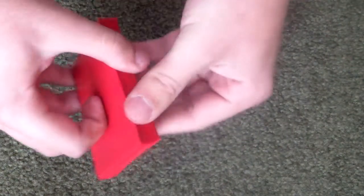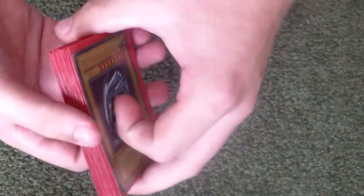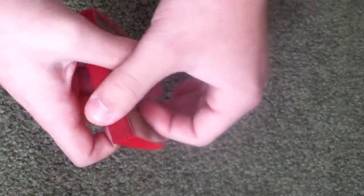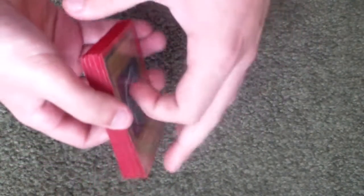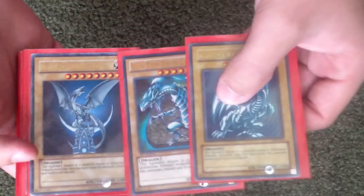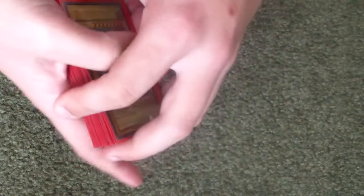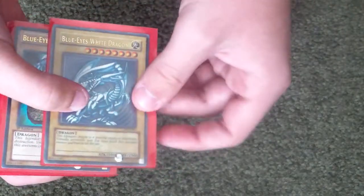Hey, what's up guys? I'm going to be doing a Blue Eyes deck profile. I'm replying to God the Gods' challenge — if you have three of the Saga Blue Eyes structure decks and you forget your deck or it gets stolen, would you be able to make a deck out of it? I know most of the Blue Eyes aren't from the same structure deck. I only have one, but I can still make a deck out of it. So yeah, I'll show you guys what I got.